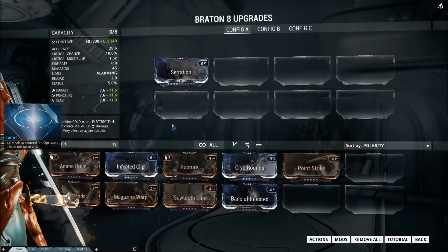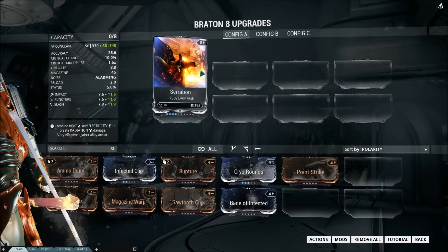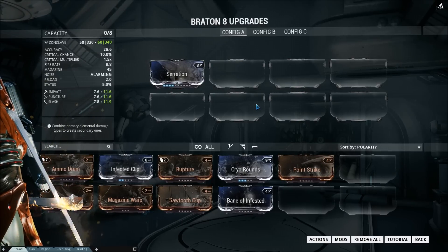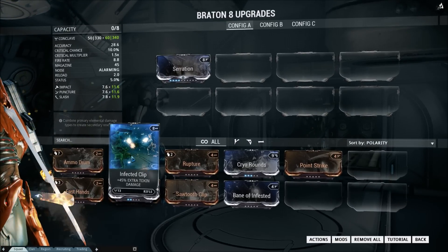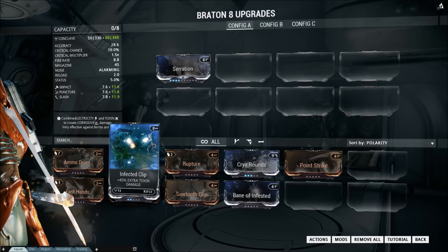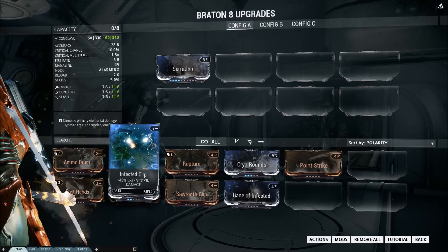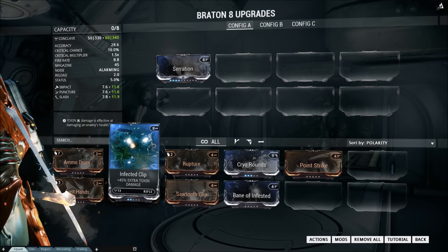Serration is super important. I'm still leveling this gun and it's the only mod in there, giving 75% more damage. The nice thing about Serration is that you get +75% damage, but then that increased damage also multiplies the elemental damage on top of that, because it calculates raw first and then elemental. So things are gonna get real serious when guns have Serration and then I add Infected Clip and Cryo Rounds — things are gonna get pretty saucy.